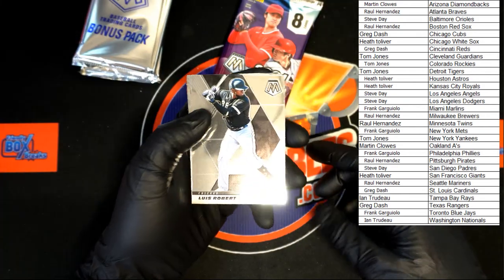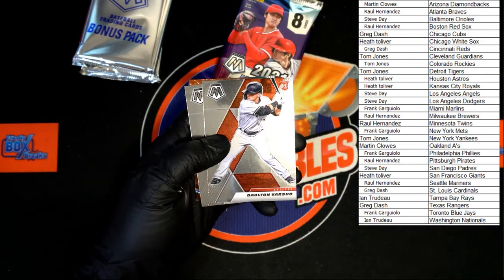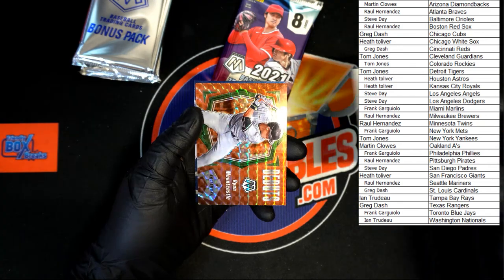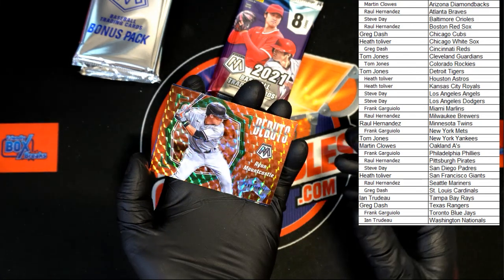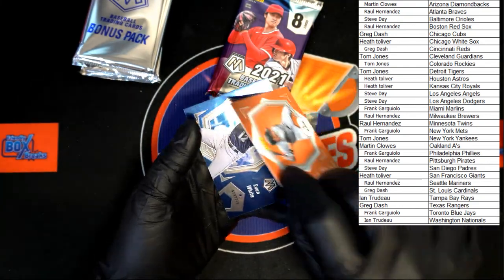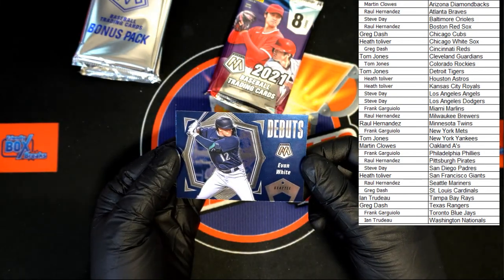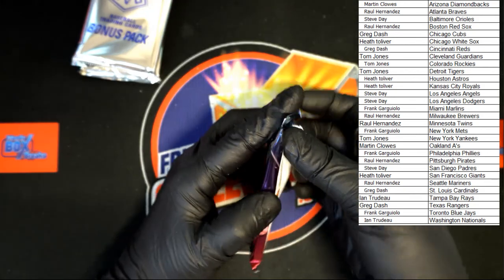Robert, Tucker, Rizzo, Perez. Varsho rookie going to the Diamondbacks — going to Martin C. We got Dalton Jeffries for the A's, that will be going to Martin C as well. Mountcastle for Baltimore — that is a beauty, that orange really looks nice, going to Steve D. Not numbered, but really really nice. And behind that, Evan White debut for Seattle, that will be going to Raul H. Last normal pack of the box — onto the bonus packs.